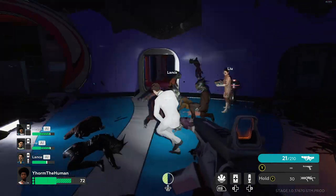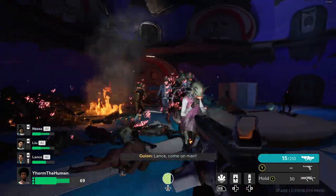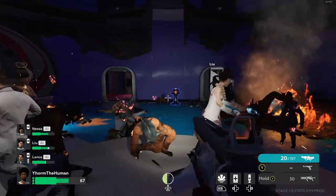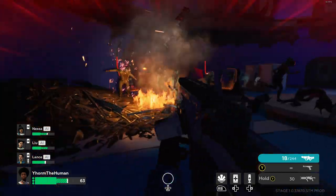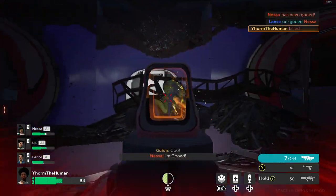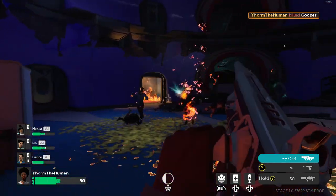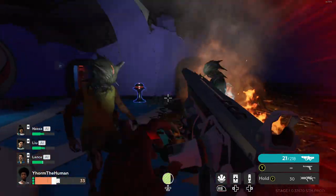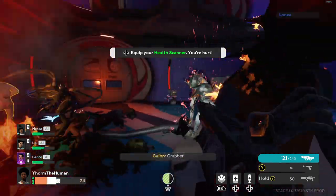Moving on from in-game AI, I'll talk about some of the game design choices. When you start an episode you have a health scanner — essentially a health kit — but each safe room only has a medical station that heals you like a health scanner but can't be taken anywhere. This seems odd, especially for previous Left 4 Dead devs, since each player can only use the medical scanner once but not everyone will necessarily need it, and some may need more than one scan.